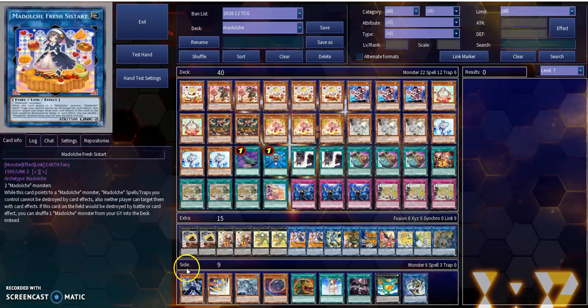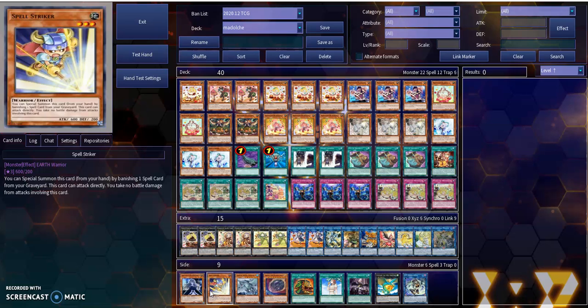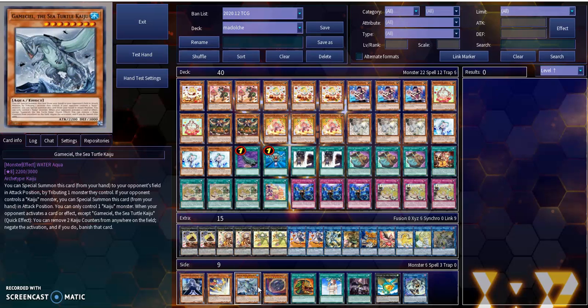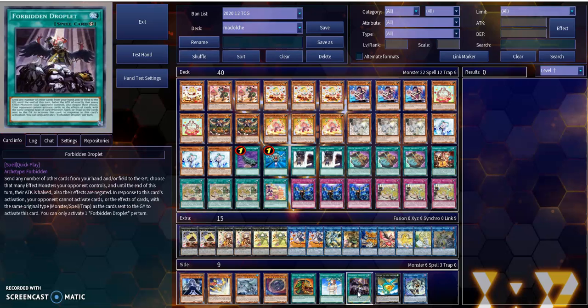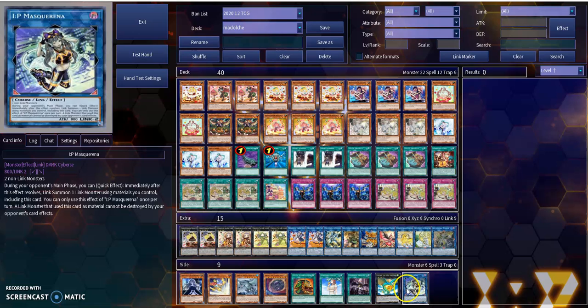Just a couple of cards I wanted to go over: you can splash in your other various hand traps if you choose to. You can play around with Spell Striker — banish some of your spells and then play him, and that way you can go into some crazy Exceeds. Nibiru is an option, you can get some Kaijus to play around with. Pot of Extravagance as a replacement, you can try to get some Pot of Prosperity. Forbidden Chalice if you can't get Droplet — Droplet is probably a little less expensive, so this is just a cheaper option. And then you've got some extra deck plays with IP and Levy Air.